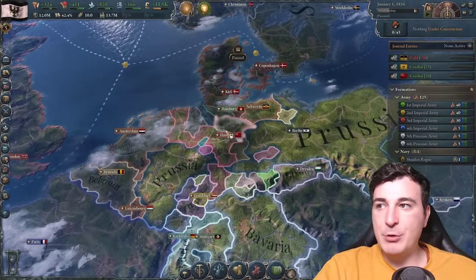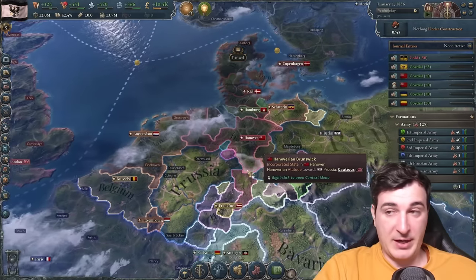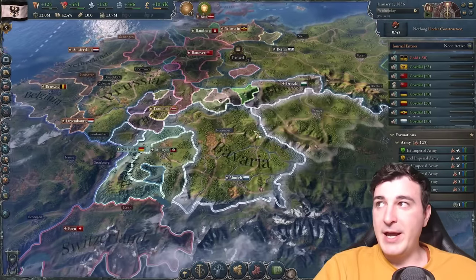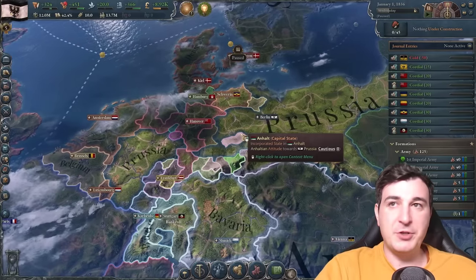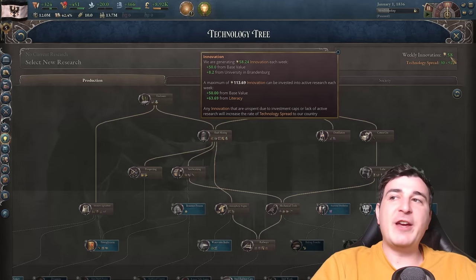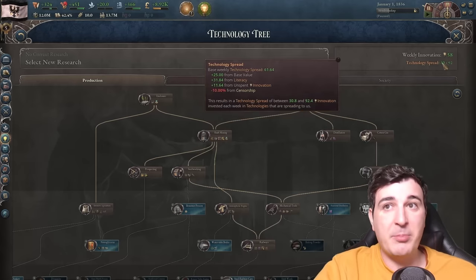I'm gonna be improving relations and also bankrolling Hanover, Brunswick, and Lippe — which would break away from my customs union if I don't — and cycling my influence with the rest of the nations around here because we want great relations with everybody in Germany so they would choose us as the German unificator. Technologically speaking, we have 58 innovation with a cap of 113, so we're gonna try to reach the cap as soon as possible in the early part of the campaign.